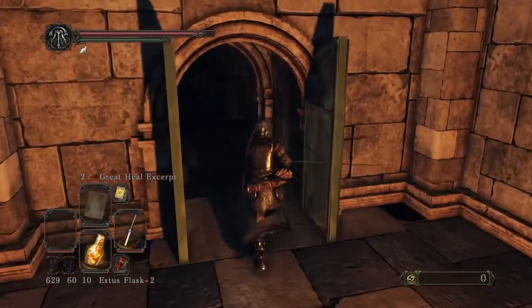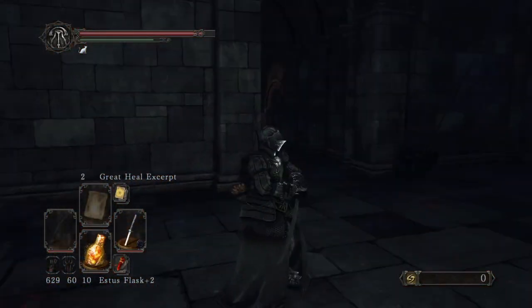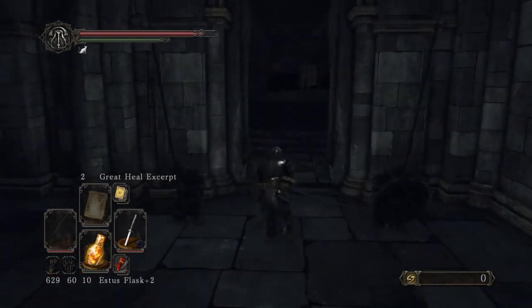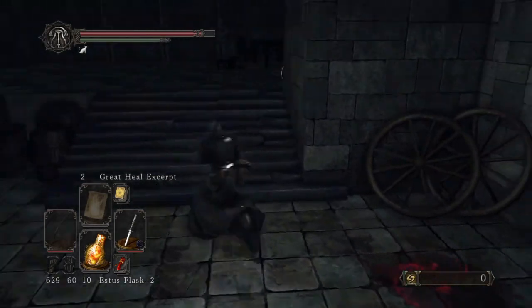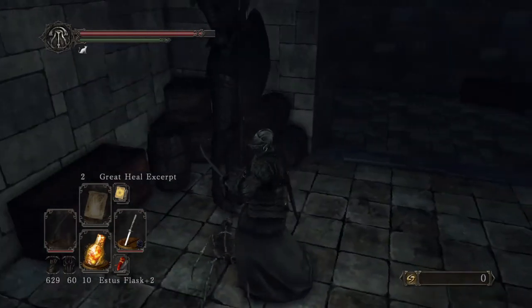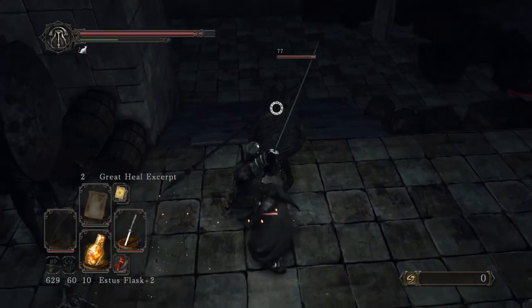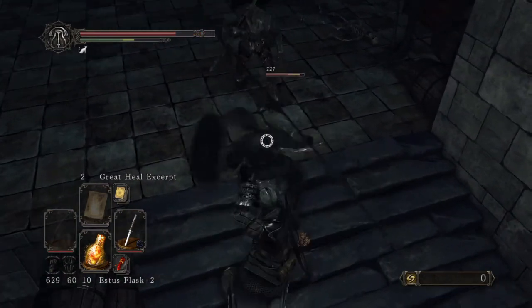Now we're back to find the final key of the DLC of Scholar of the First Sin. This is Drangleic Castle if no one noticed where this area is or haven't got this far. I'm going to open this door — this is one of the easiest ones to find. And the key will be right there: the Frozen Flower. That will be the final key, and now I'm going to take you to the areas where you can access the actual DLCs.